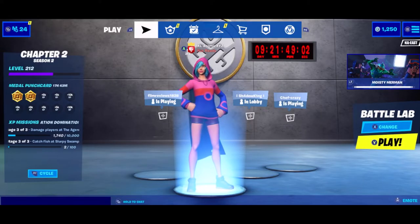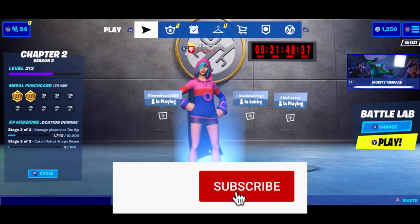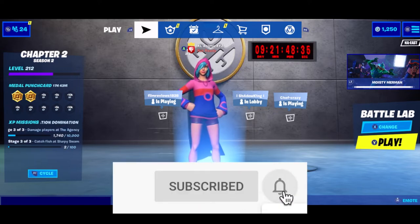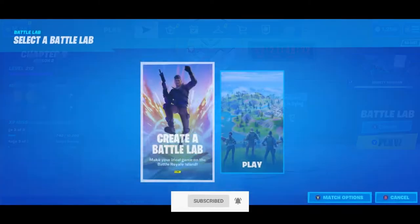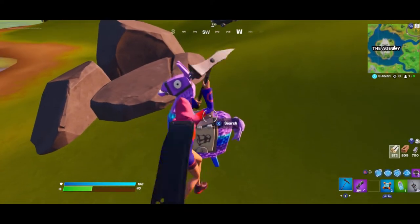Hey guys, welcome back to another video. In this video I'm going to be doing a super short and simple glitch for you guys on how to open up a llama instantly. Make sure you guys join our Discord — link will be in the description. Only four percent of you watching are subscribed, so if you're not, make sure to hit that subscribe button. Without further ado, let's get into it.